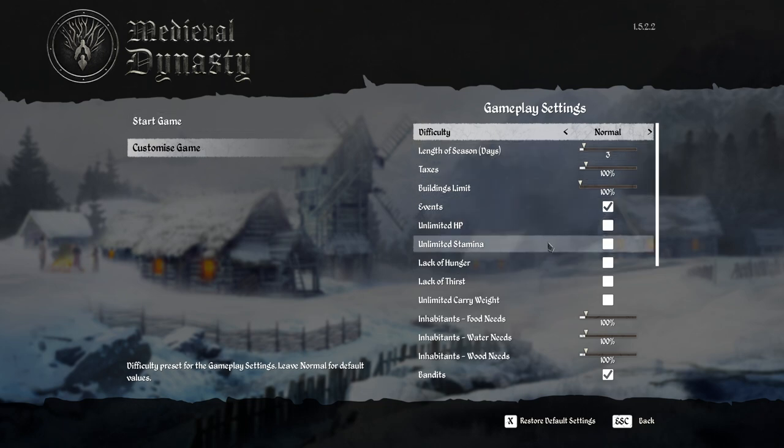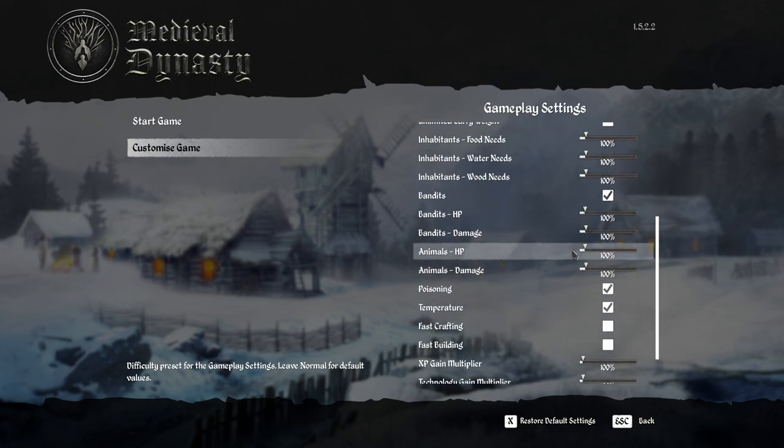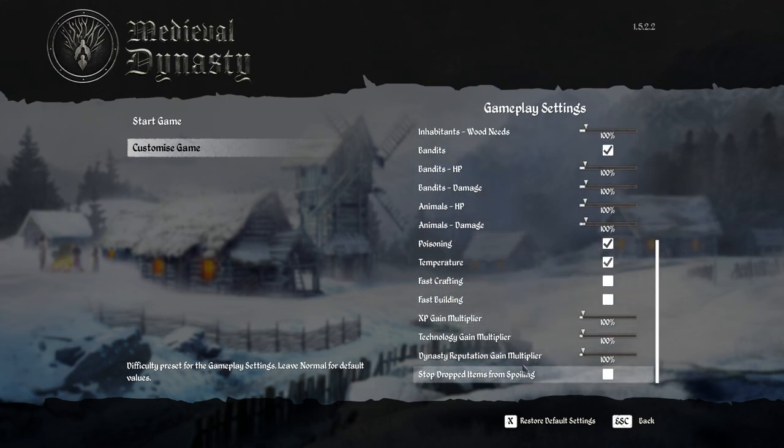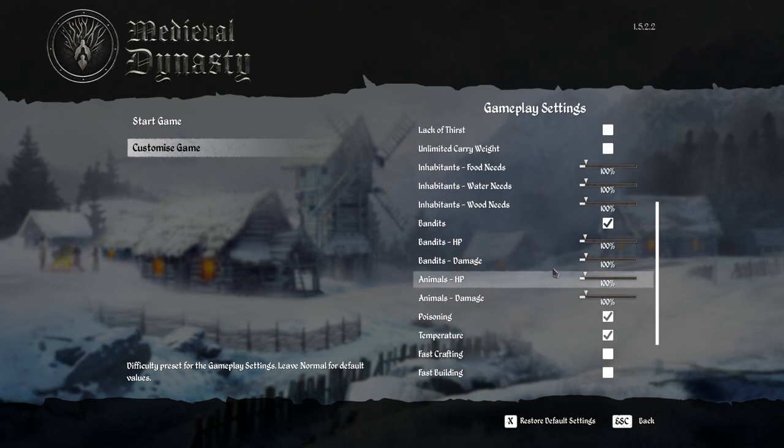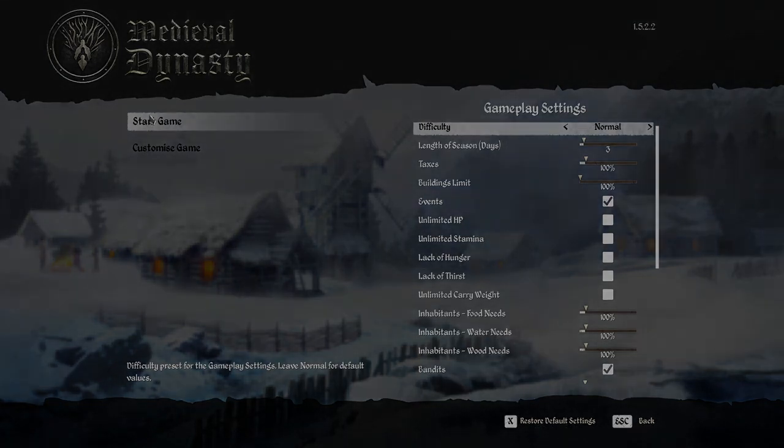When you click Customize Game you'll see you can change things — unlimited HP, unlimited stamina — I wouldn't turn these on, it takes away from the gameplay. Also unlimited carry weight, building limits, taxes, length of season — I would leave everything as it is. Press X to reset to default settings and then click Start Game. Everything should be at standard.